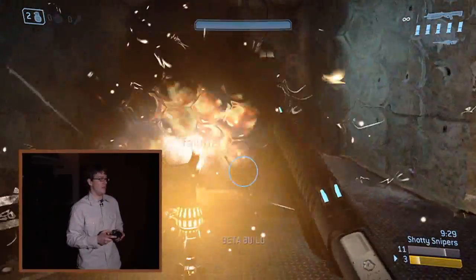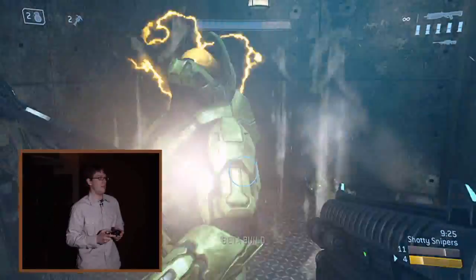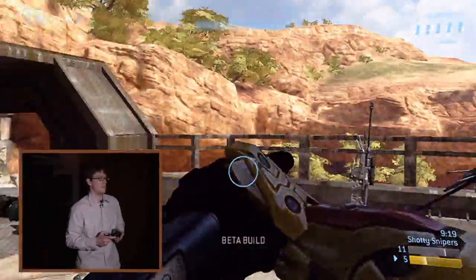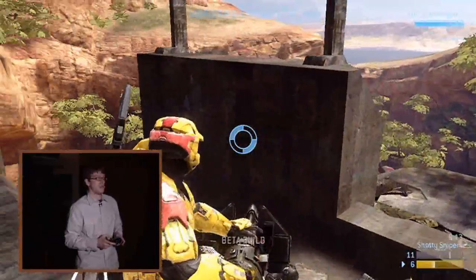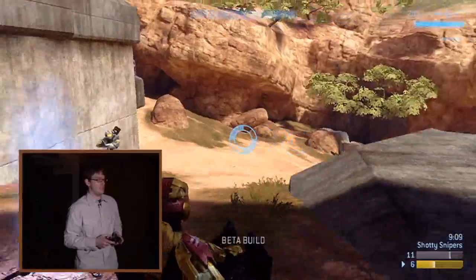This guy just deployed a bubble shield on me. This guy's got a turret. Notice how the camera goes into third person — this is one of the new support weapons that I was just mentioning earlier.